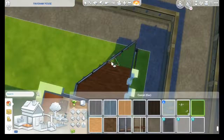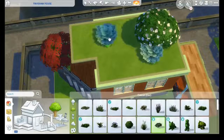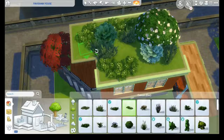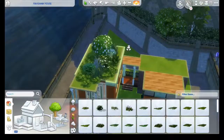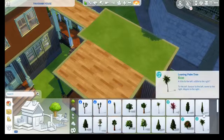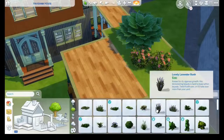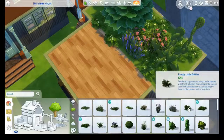Another cool feature is the rooftop garden. I placed a little garden on the small balcony and added plants on top of both roofs — it's very green, more plants than flowers. I thought about adding another tree up there but it was too big and I didn't like it very much.